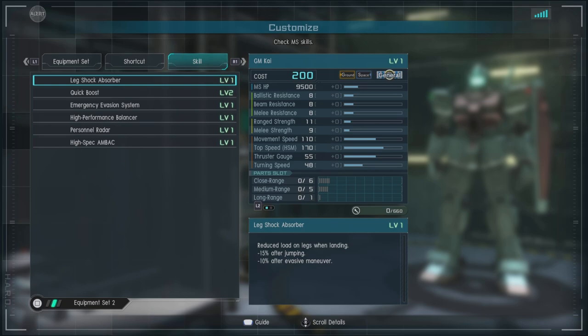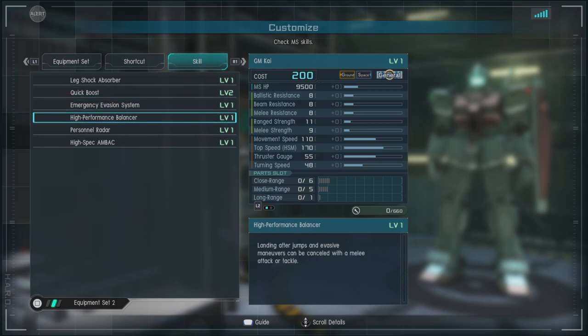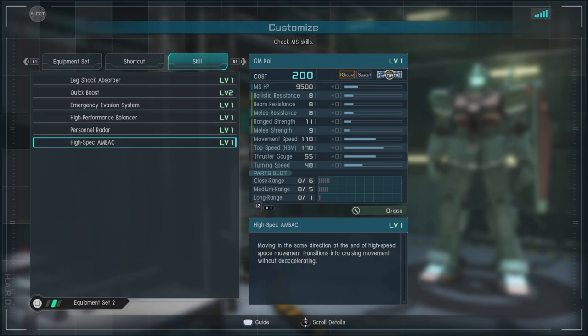For skills, we have Leg Shock Absorber level one, Quick Boost level two — that's not bad, it can do a lot of jumping — Emergency Evasion System, High Performance Balancers, Personnel Radar, and High Spec.